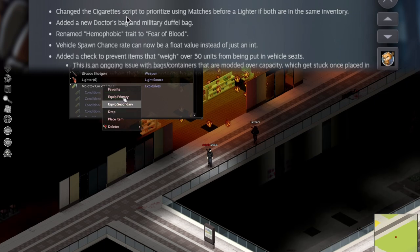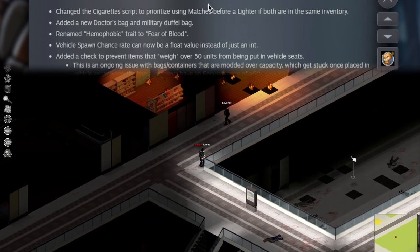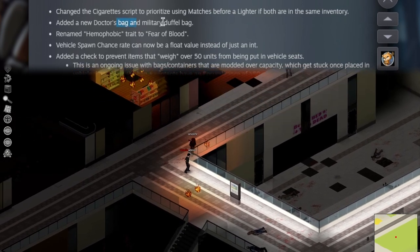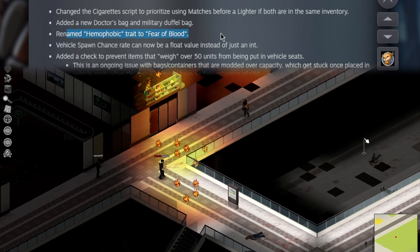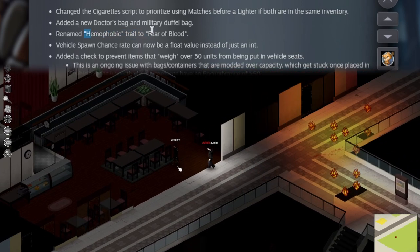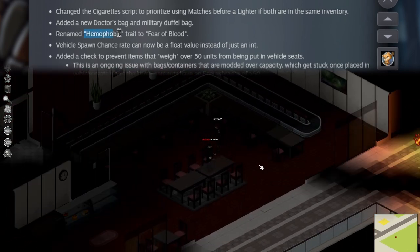They've changed cigarette script to prioritize using matches before a lighter if you've got both. A new doctor's bag and military duffel bag are added. They renamed the hemophobic trait to 'fear of blood,' probably for obvious reasons. Also — don't be hemophobic, it's not doing anybody any favors.